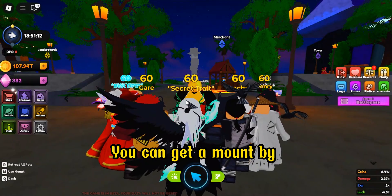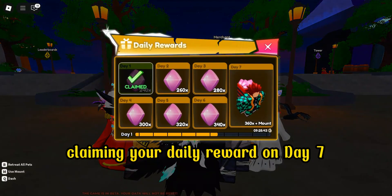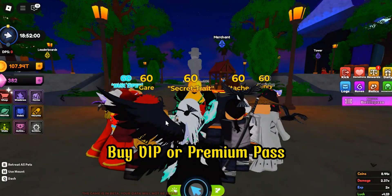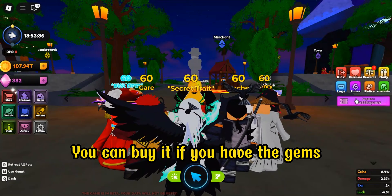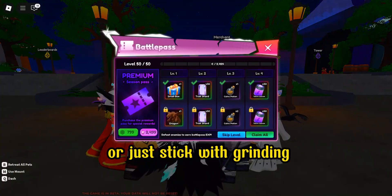You can get a mount by claiming your daily reward on day 7, buying VIP or premium pass. You can buy it if you have the gems, or just stick with grinding.